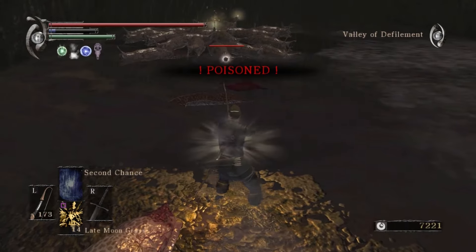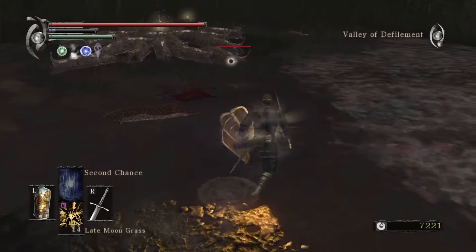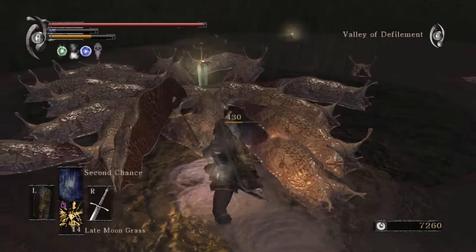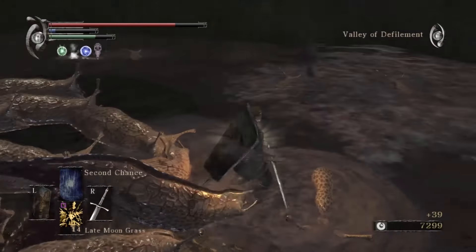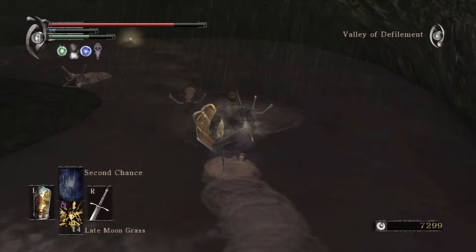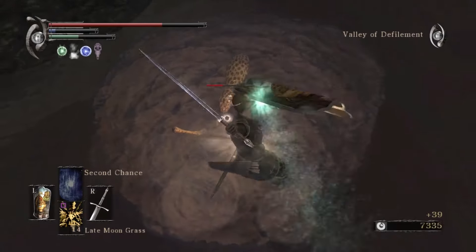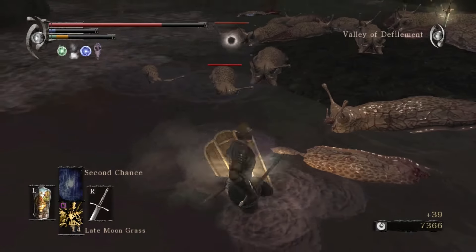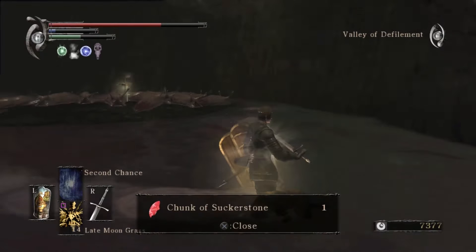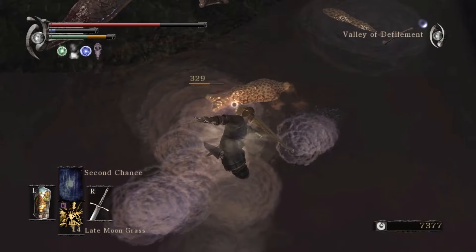Here we are — lots of slugs. The safest way to deal with them is to use a bow, but that takes very long. For folks that specialize in magic, the spell you can get with the Dragon God's Soul — Firestorm — would be very useful for clearing them all out. Although, you can't actually get Firestorm without going to the third part of Boletaria, so if you haven't slayed an Archdemon yet, you probably wouldn't have Firestorm.